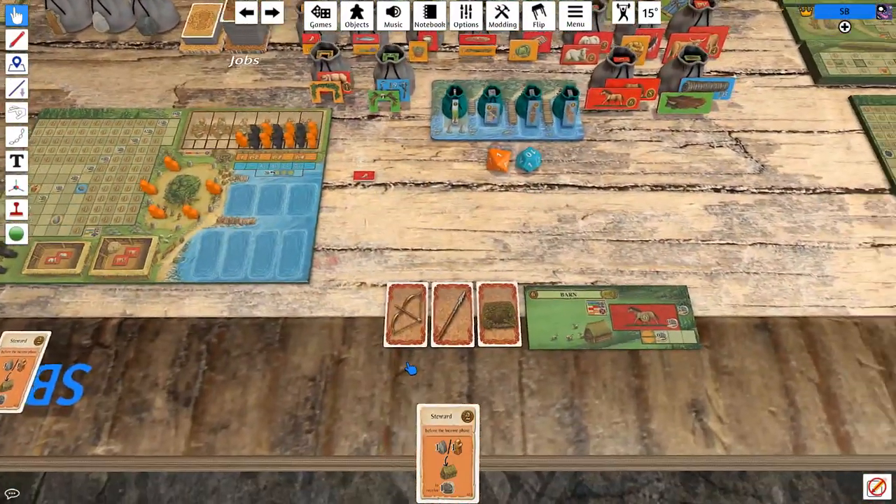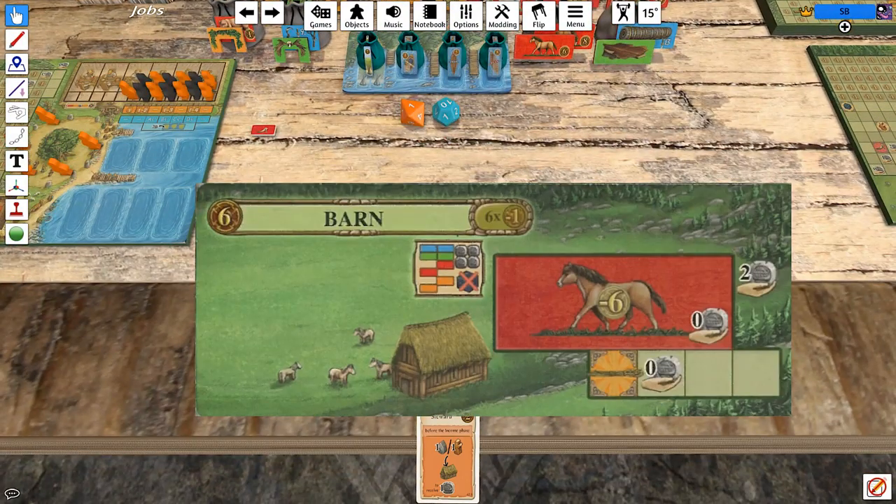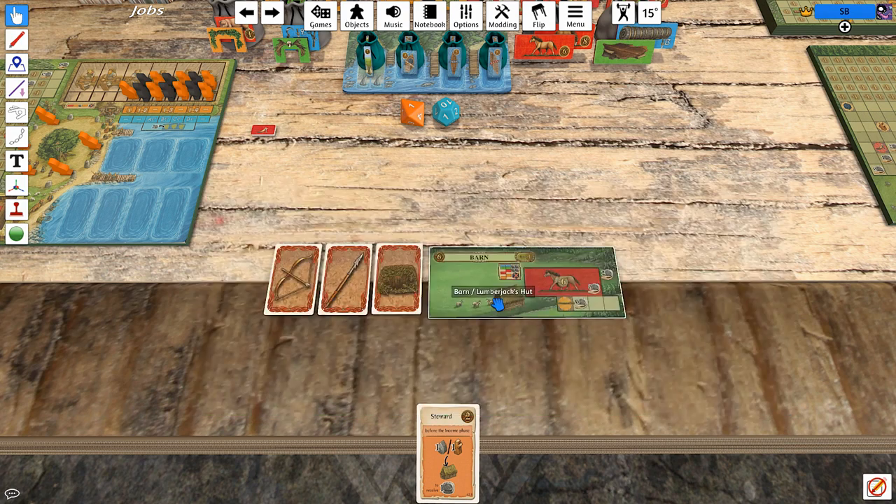I was looking at this while eating dinner and thinking about strategy. We have the barn as our artisan shed, into which you can place a horse pretty easily — once you have a horse — and pretty easily get two income and also bonus grain. That's the one-by-four yellow piece. That seems pretty powerful.